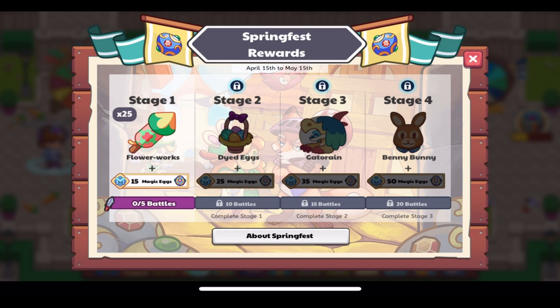Stage four gives us the Benny Bunny Buddy — yes, that's a bit of a tongue twister — and it's been updated to HD. I'm glad to see it return; it was obtainable in the April 2021 member box, so it's a great fit for Spring Fest.